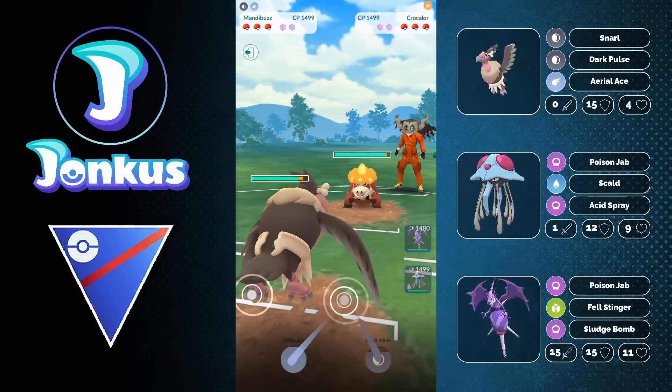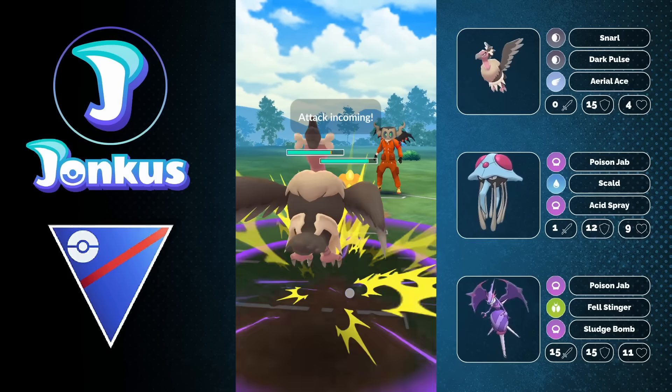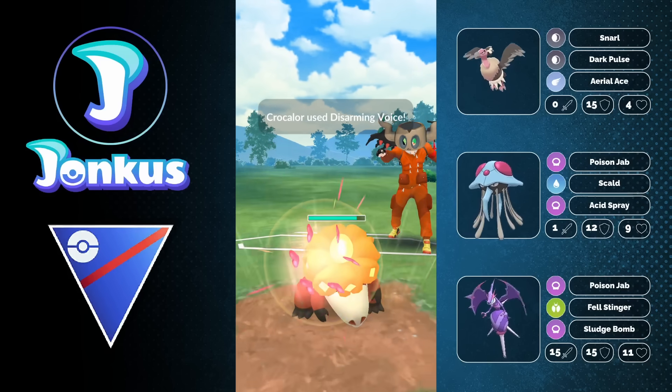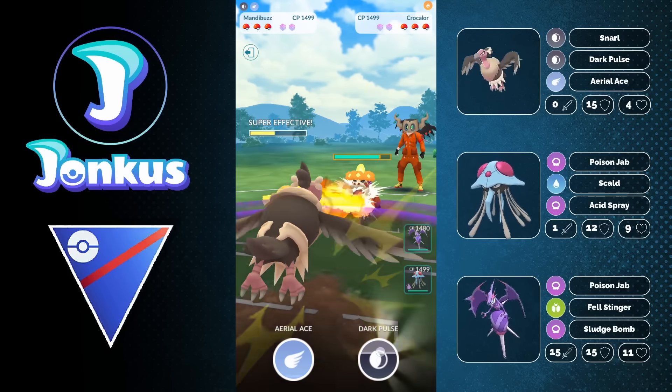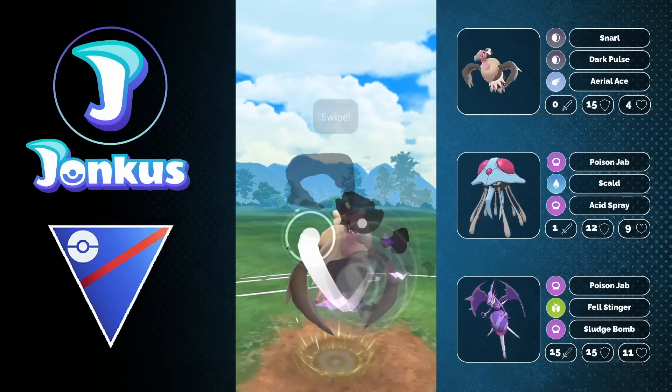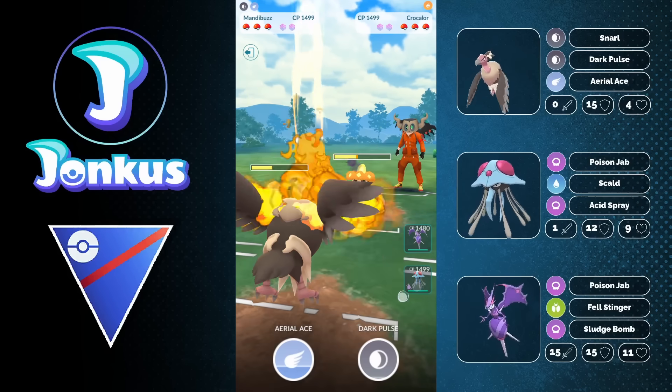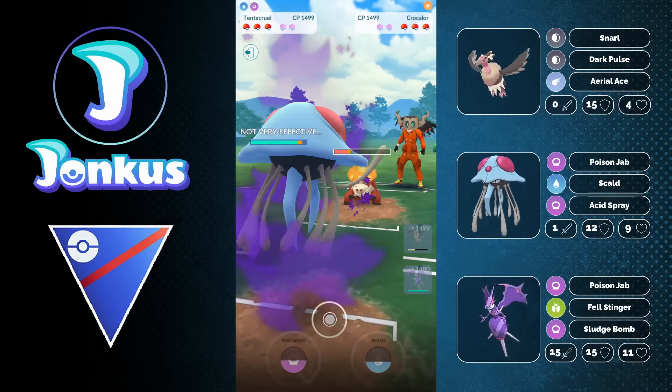Let's take a look at the gameplay here. After talking about how to get this thing and how good it is, you're going to see our lead of Mandibuzz. I was not really expecting to see any Electric-type Pokemon because I haven't really seen them too often recently, so I was kind of fine having a double Electric-type weakness with the lead as well as the side of Tentacruel.